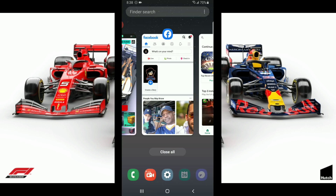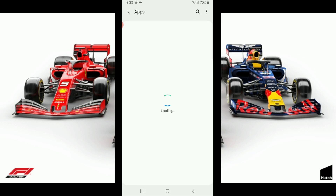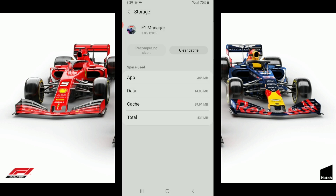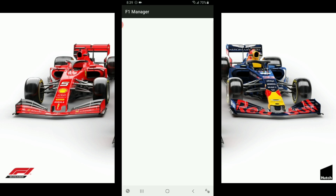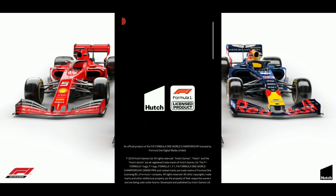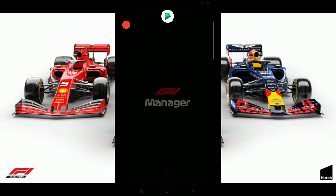You want to go back into settings. Once you're in settings, you want to go to apps and find F1 Manager, then go to storage and clear app data. So you want to clear your data, then close and relaunch F1 Manager. It's going to load into a brand new account. With this brand new account, once you get through the tutorial, you just hit connect to Facebook.